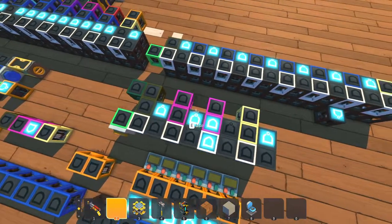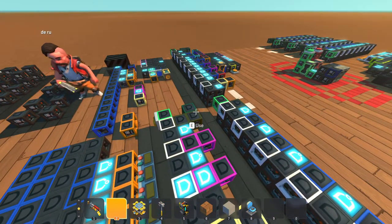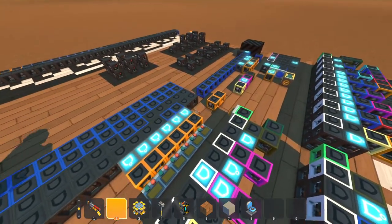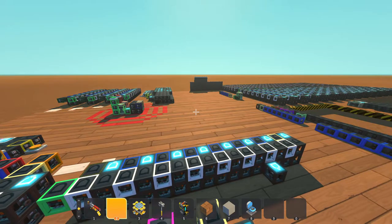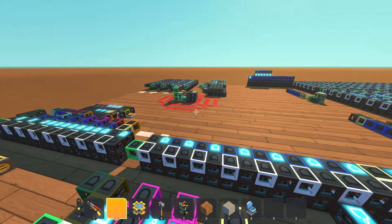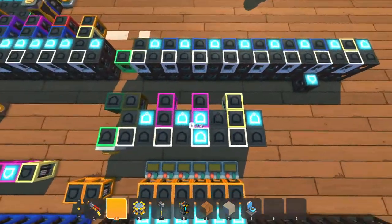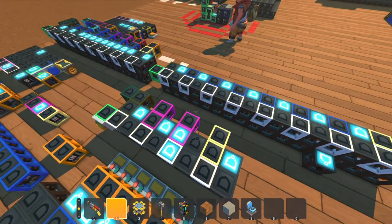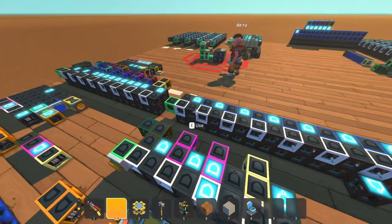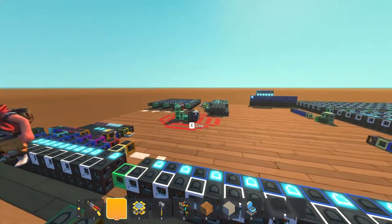And then we have the flags register right here, so that takes an output from the ALU every time we do data manipulation — that would be addition, subtraction, and if we do boolean logic, we can detect if it just outputs a zero. So we've got overflow, positive, zero, and negative, and then we have a bunch of jumps that check these flags, and we can also output them to the bus and save them on one of the registers or in RAM.